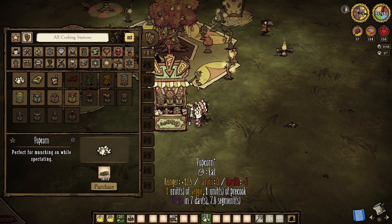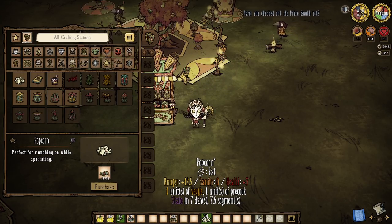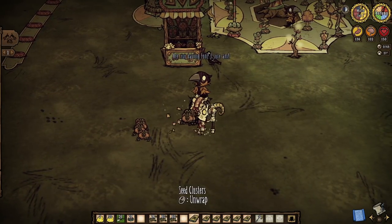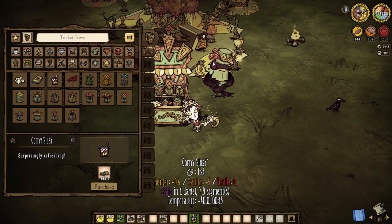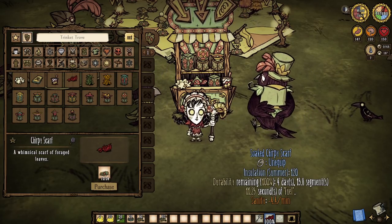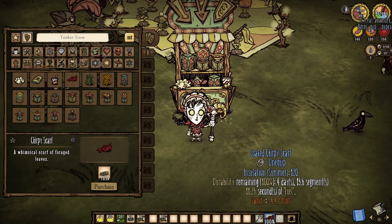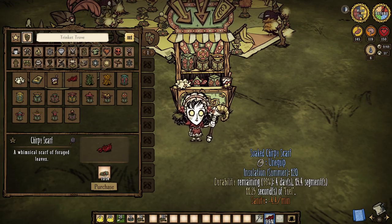We can't really wrap up the event without discussing what has returned — not when this could be someone's very first Midsummer Carnival. Popcorn is still a prize at 12 tickets for three bites. Seed clusters are still a thing, though note that the only seeds clustered in these packets are corn seeds and nothing else. Corny slush rushes back to our inventories this year and can also be served to crow kids — however, again, there is an eight-day cooldown to any crow kid having a treat. Chirpy scarves are still available for 24 tickets and provide some summer insulation, though they now offer a negative sanity drain — when I could have sworn last year it was a positive one — last for five days and can be re-sold if needed.